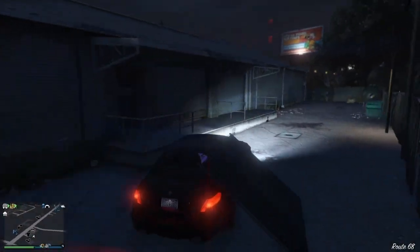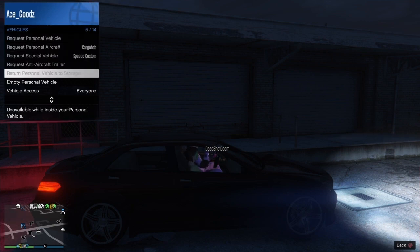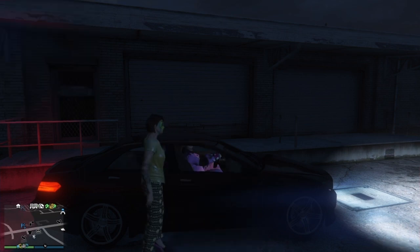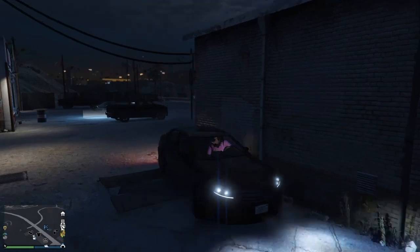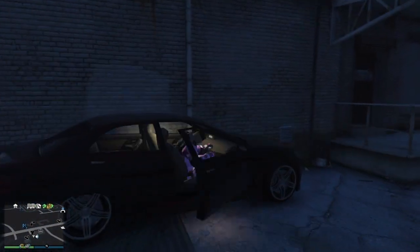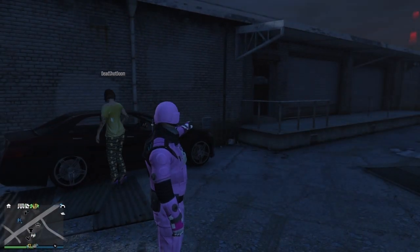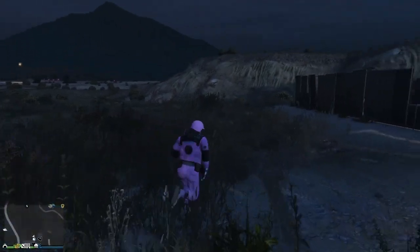I'm using this wall. What you guys then need to do is set the vehicle access to passenger. Once you do so, you want to park this vehicle against the wall and simply get out of the vehicle. Park this vehicle against the wall with the driver side against the wall and the passenger side on the other side. Your friend then needs to get into the vehicle as a passenger and just stay in the vehicle AFK while you make your way towards the facility.